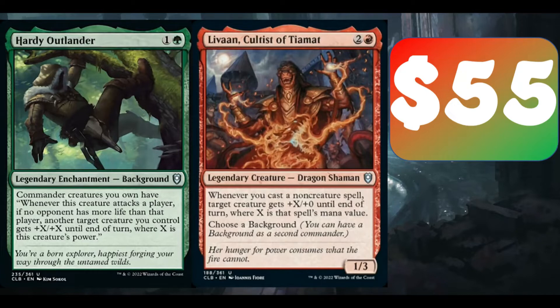Basically Livand is Livand, Cultist of Tiamat. It's 2 and a red for a 1/3 Legendary Creature Dragon Shaman. When you cast a non-creature spell, target creature gets plus X until end of turn, where X is that spell's mana value.